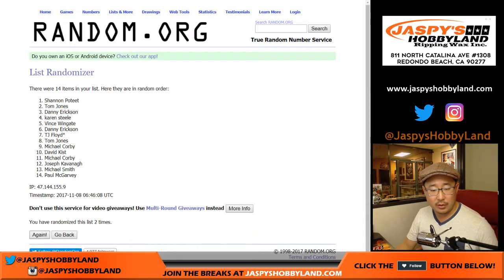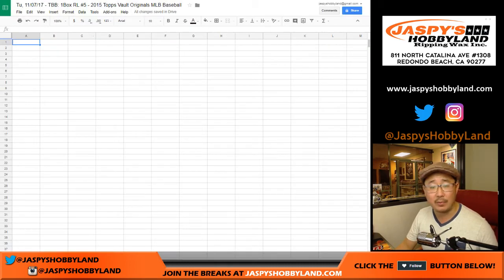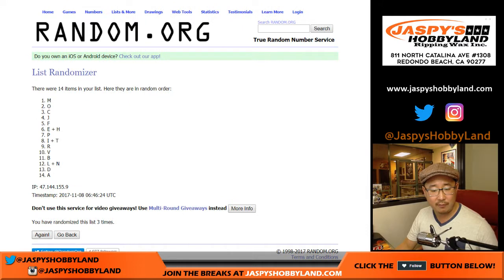1, 2, 3, 4, and 5. TJ Floyd on the poll, with the Last Spot Mojo star and Danny Erickson on the bottom. We have 5x for the letters, first-name letters: 1, 2, 3, 4, and 5.